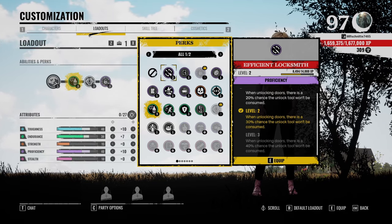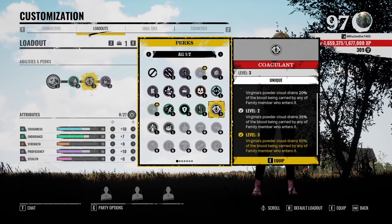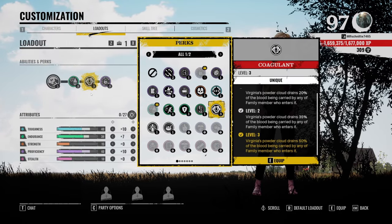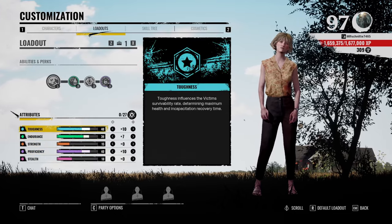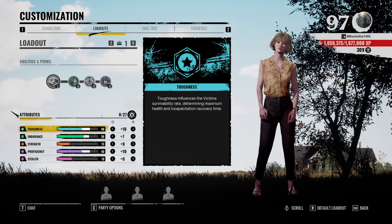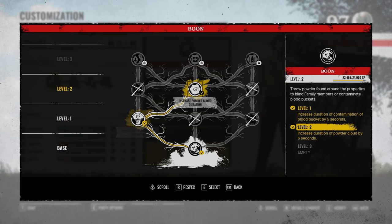If you don't like Coagulant and don't want to use your Powder Cloud that often, you can swap that perk for Efficient Locksmith, or any other perk you find useful. For the attributes, I just pushed Virginia's strongest stats — toughness, endurance, and proficiency — to all be around 40, which is a really strong number. That way she's a really strong overall character.